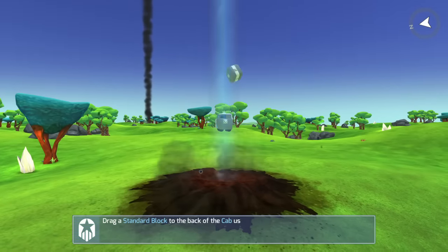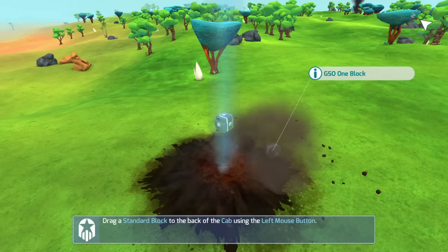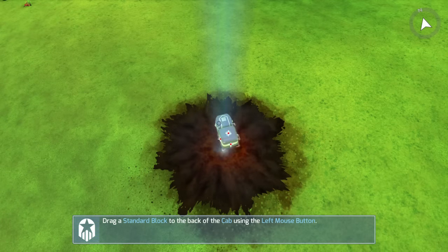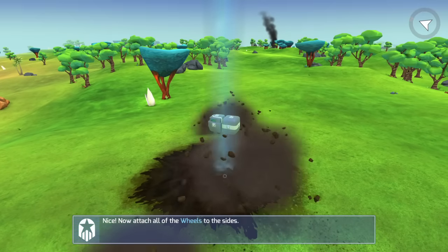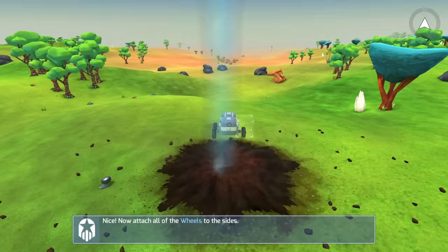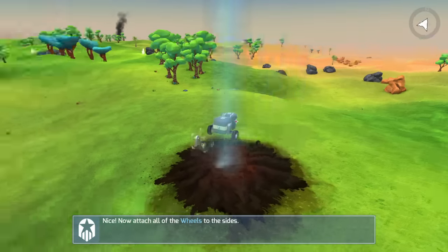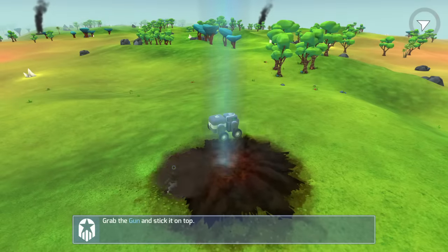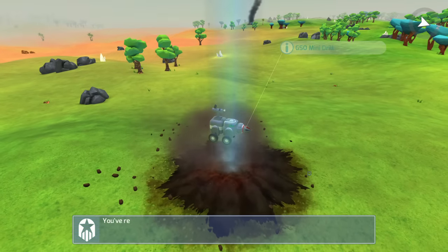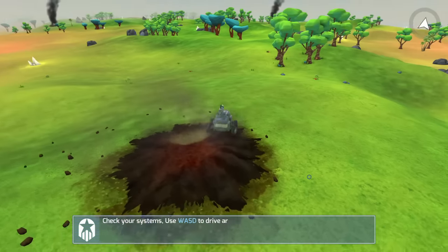You start off with this little cab here. It's not going to let me do it, but I'll show you in a minute — you can attach parts to it. We're just going to go ahead and attach all these parts that it's going to drop for us to the cab. You get a little gun and then a little drill that you attach to the front.